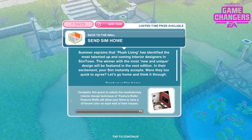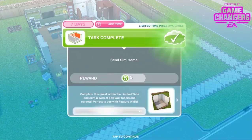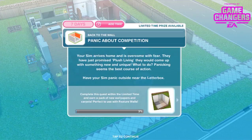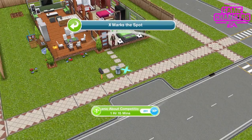Were they too quick to agree? Let's go home and think it through. Send your sim home. Your sim arrives home and is overcome with fear — they've just promised Plush Living something new and unique. Panicking seems the best course of action. Have your sim panic outside near the letterbox — that's 1 hour 15 minutes. Poor old Bertrand, freaking out.